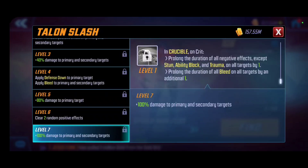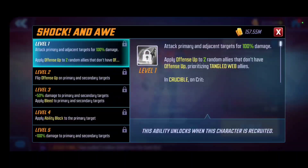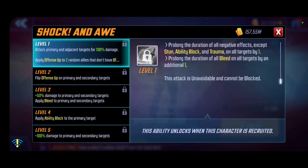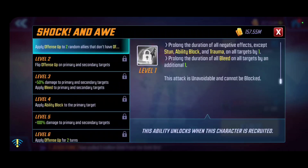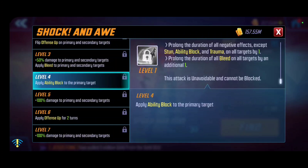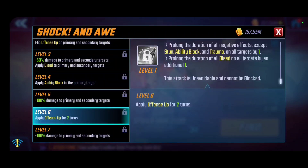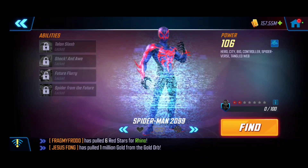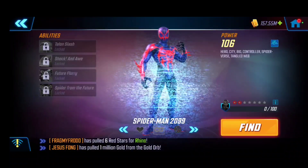His other attacks are even more significant. Shock and Awe is his special attack — hitting primary and adjacent targets for 100% damage, similar to the basic. It applies offense up to two random allies that don't have it, prioritizing Tangle Web members. In crucible, it extends durations, is unavoidable, and cannot be blocked. Leveling it up flips offense up on primary and secondary targets and applies bleed. At level 4, you add ability block and offense up lasting two full turns, plus a significant T4 damage increase. This is a stronger attack and more frequently used, so I'd recommend T4ing this one first.